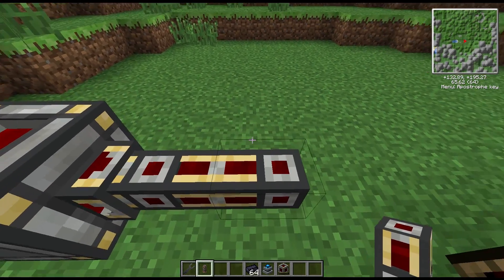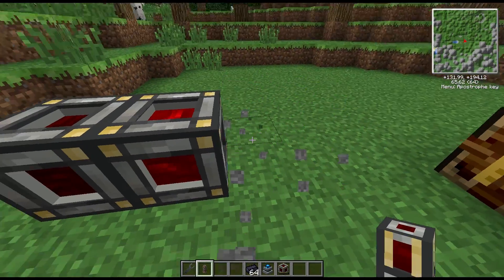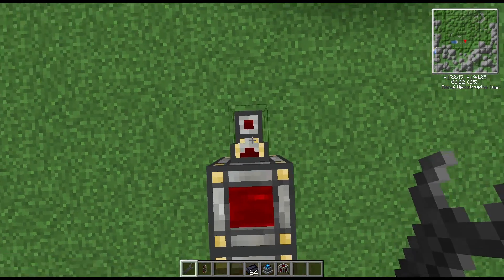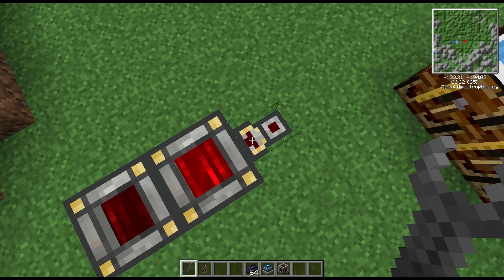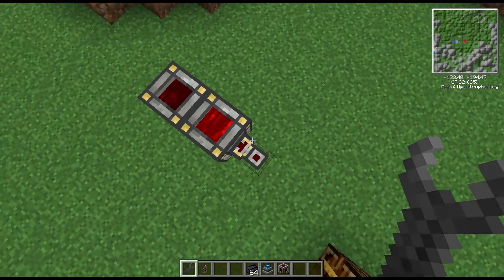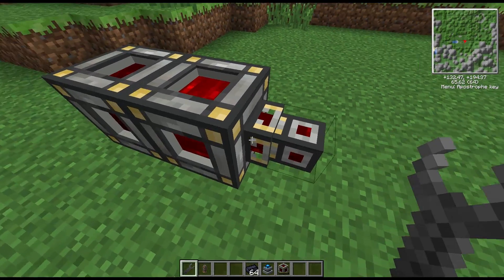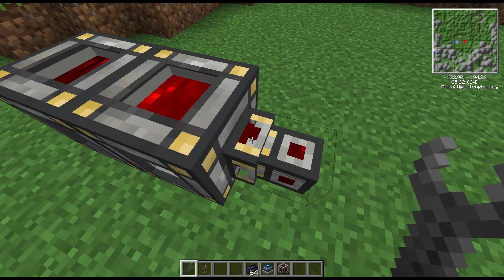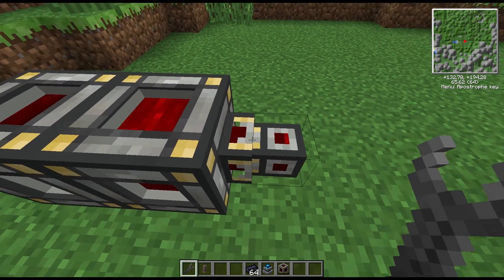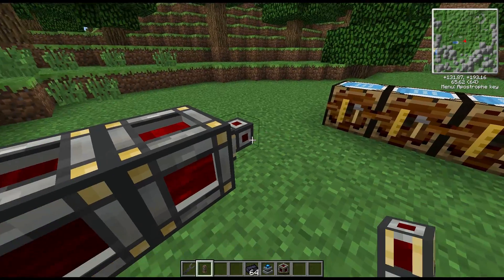This third block here is the energy conduit — this is the equivalent of a gold conductive pipe for Thermal Expansion. As you can see, there's a little arrow on it. If you right-click, you can turn that around, and that tells you which direction the power is going to flow. That way you can have completely separate input and output, which is quite useful. It may catch you out occasionally if you've got them set wrong, or if you need to break a conduit and replace it — you'll need to make sure you reset the direction facing the right way.